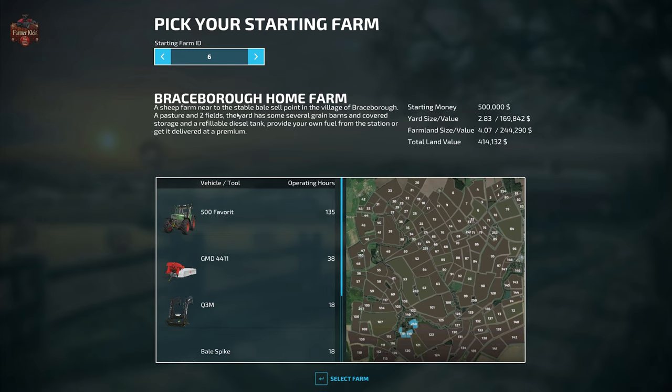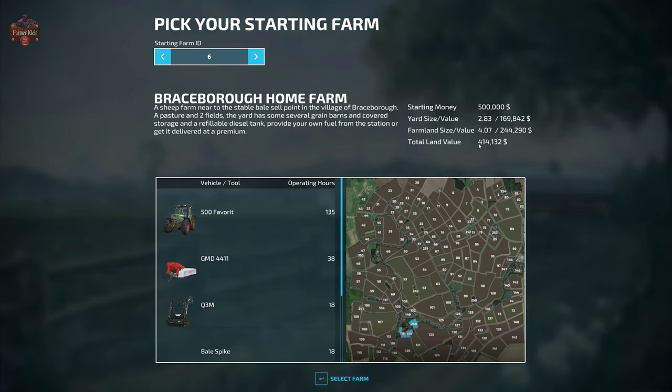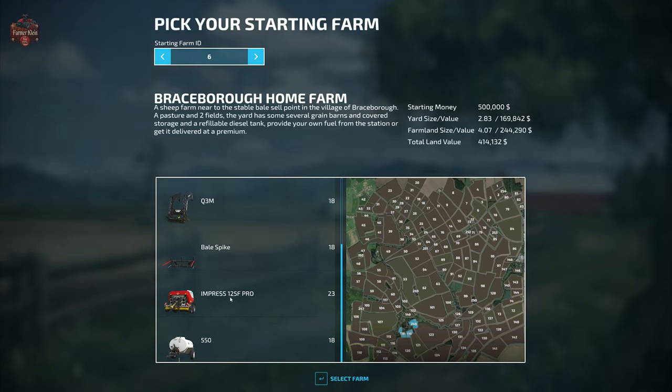Farm 6, Braceborough Home Farm, is a sheep farm near the stable and bale sell point in the village of Braceborough, with a pasture and two fields. The yard has several green barns, covered storage, and a refillable diesel tank. You start with $500,000, 2.83 hectares of farmyard, and 4 hectares of farmland with a total land value of $414,000. Starting machinery includes the Fendt Farmer 500 tractor, GMD 4411 side mower, Q3M front loader arms, bale spike, Impress 125F Pro round baler, and the AVI 550 water tanker.